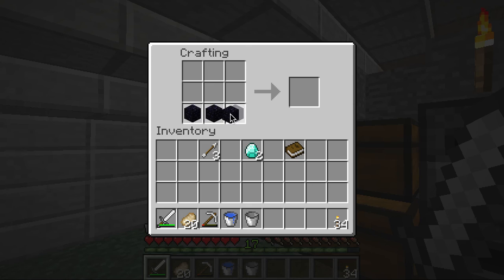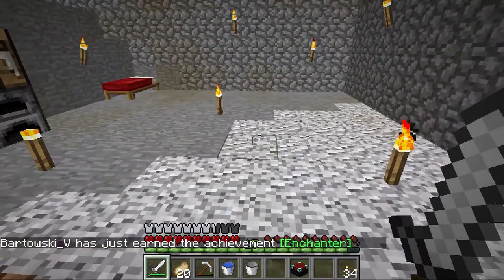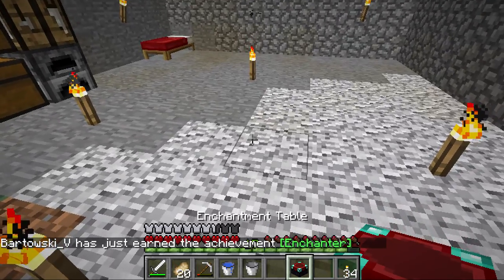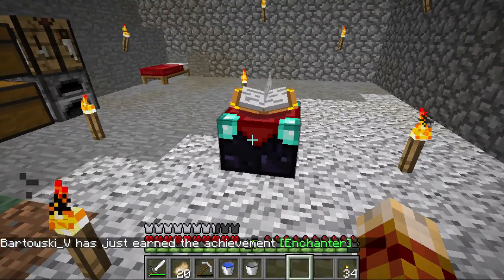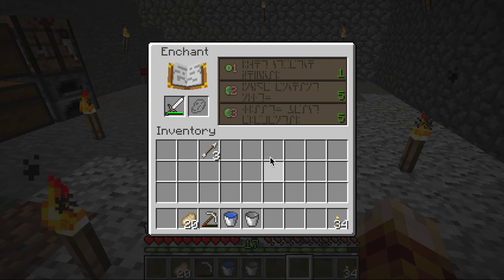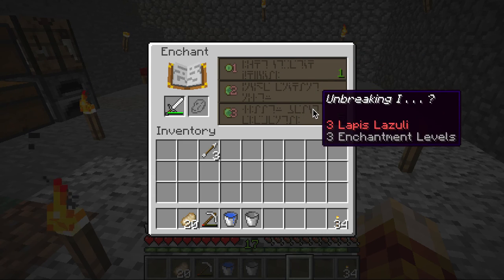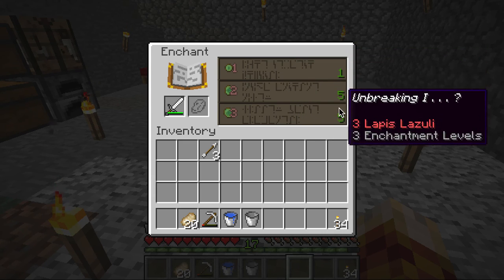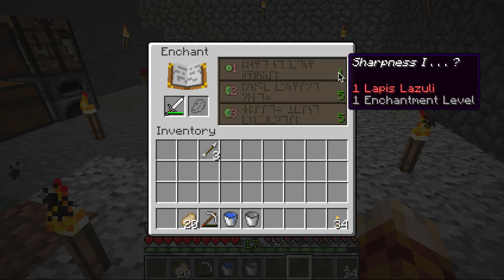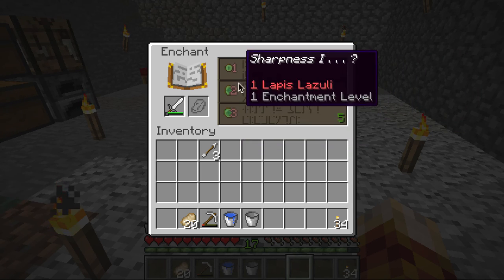So now we can put down our obsidian and diamonds on each side with the book. And here we go — we get the achievement. Let's place this down. So as you see, if I put a weapon in — you can also put armor and tools on here to enchant — it'll give me different options here. And this number on the side is how many levels I need to do that enchantment.